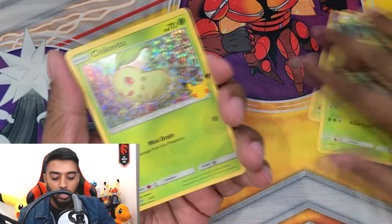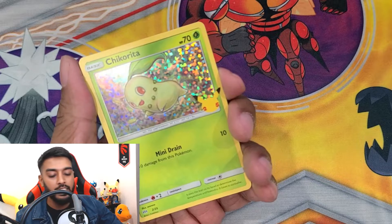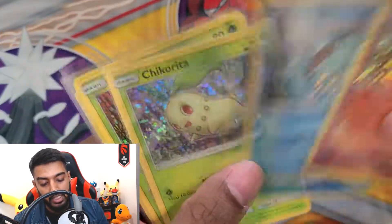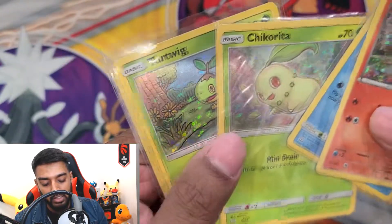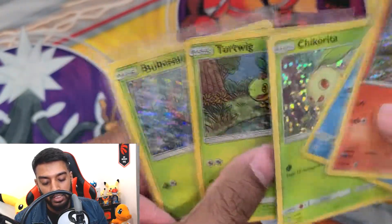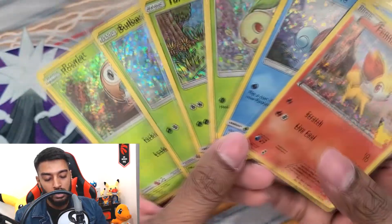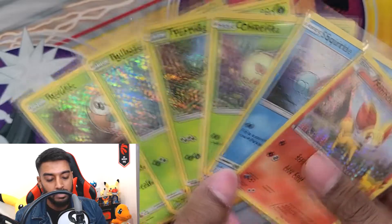There we have it — we got some bangers! Let me go through the holographics for a recap. We got the Fennekin foil, the Squirtle — happy with that hit — Chikorita, happy with that. Looks like we got a bunch of Grass-type starters: Turtwig, Bulbasaur, and Rowlet. Super happy with these pulls — got a lot more to go to finish the master collection, but this is a nice way to start it off!